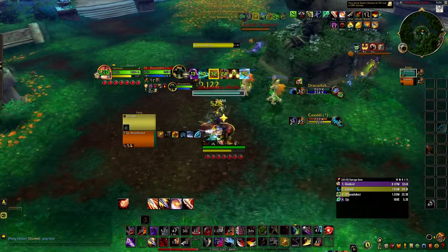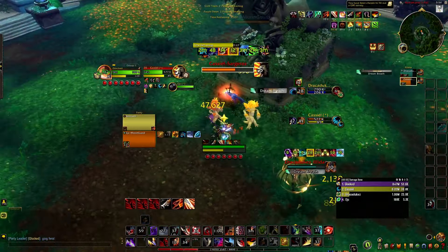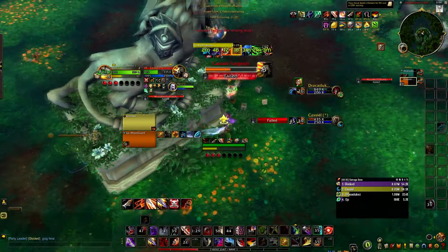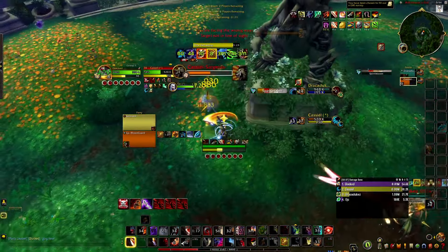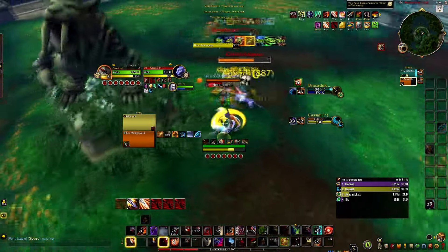That's pretty much how you use your bind. If you don't have Vanish or Shadow Dance, all you would have to do in that instance is literally just Gouge, because you're going to get an extra few seconds of CC.